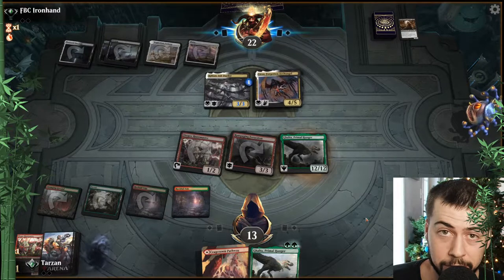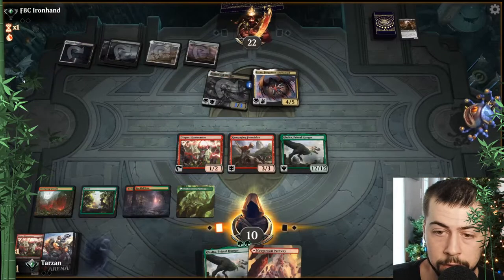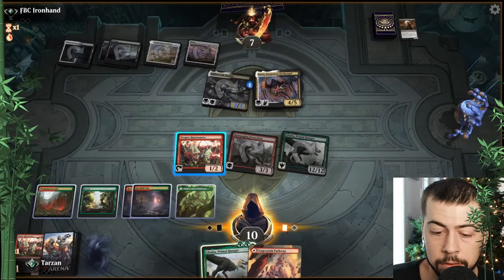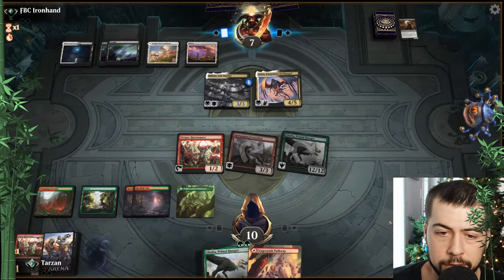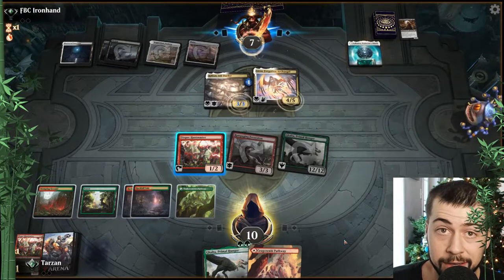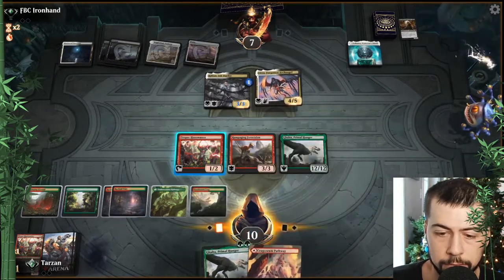It's nice having Rampaging out since they won't be gaining any life from the lifelink there. Wondering if we just play the second Galta — nah, play the second one. It's kind of like Galta had Vigilance for that turn. Valkmira might not save you. Fight — Galta. Three, so that's eight. They take four. Let's just attack with everything.